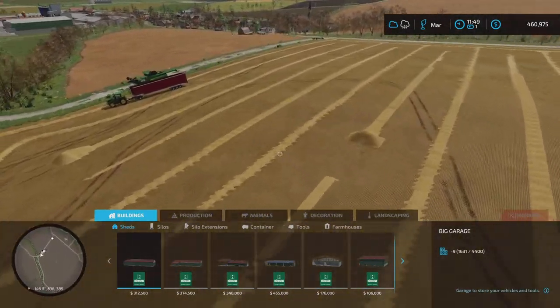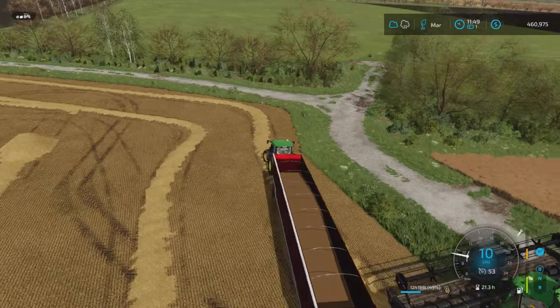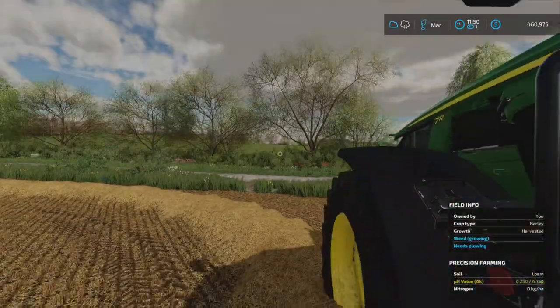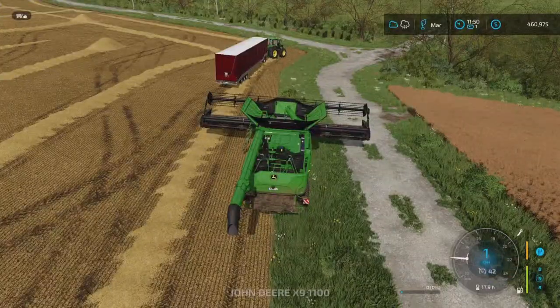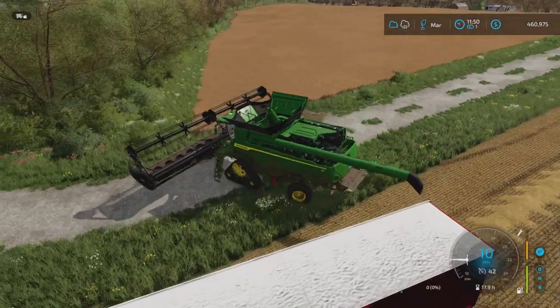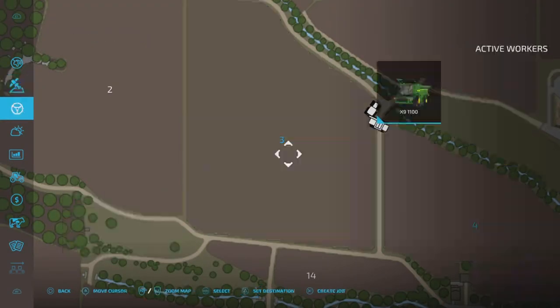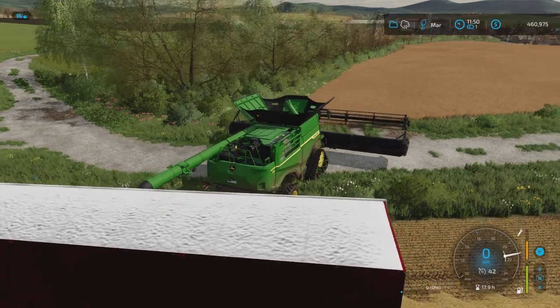Wow, we got 124,000 liters — that's going straight into my silo. Before I pick up the straw I'm going to jump straight over the road and do my canola field, because of that rain coming. The forecast has shifted from 1500 to 1700, but you never know when these weather systems come in.